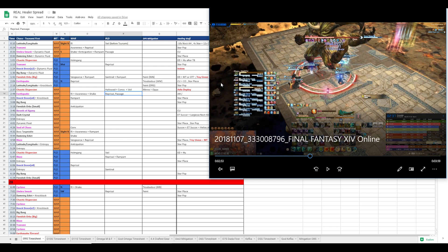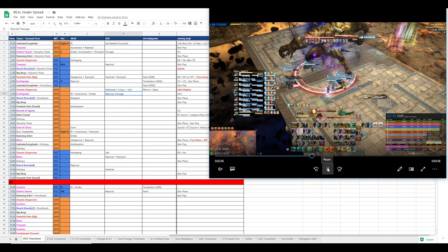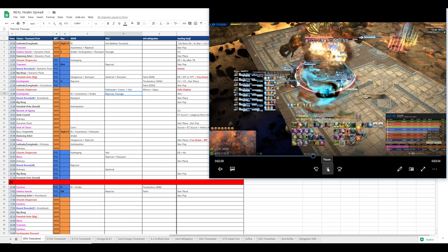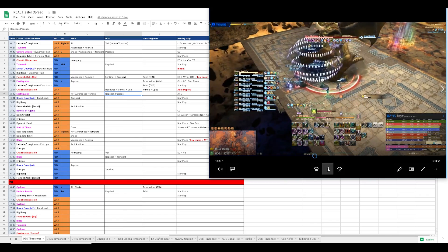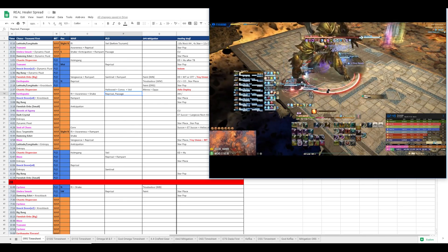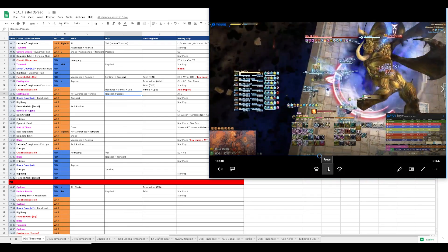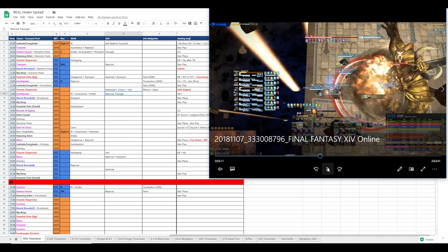Basically what this does is ultra-mitigate it so that even if it's not a crit add load, it'll still hit for zero damage. We're looking for that consistency. So we have Veil, Reprisal, Passage, Shake, Deploy - Deploy goes off, Passage goes off. In this video it was a crit, but the strat we do makes it so that it's as consistent as possible and it hits for zero every time, even without that crit.